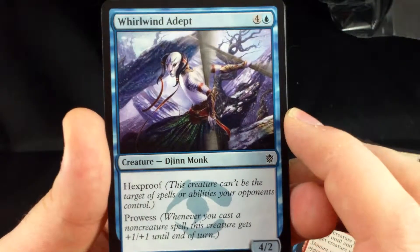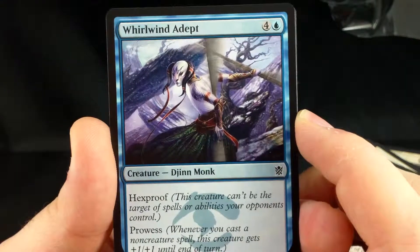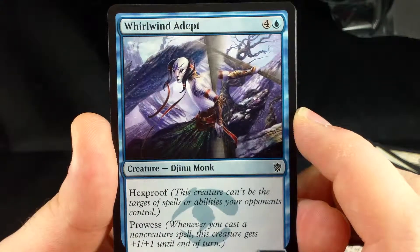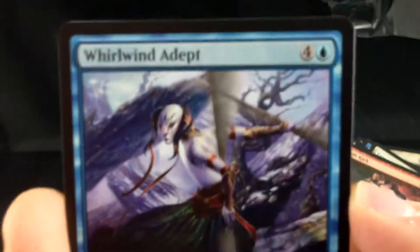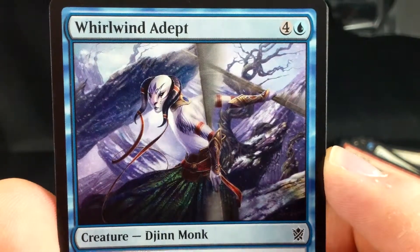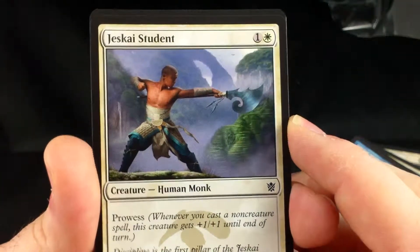Whirlwind Adept — this one probably wins the award for my favorite art of the set. It's 4 and a blue, a 4-2 with hexproof, which is good, and prowess, which is even better. This card has my favorite art — I just love the colors on it, I think it's amazing. And I like the djinn as a race in Magic.